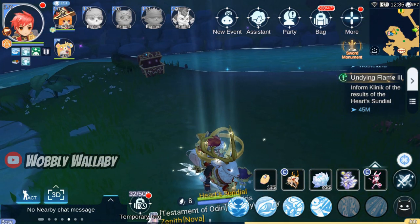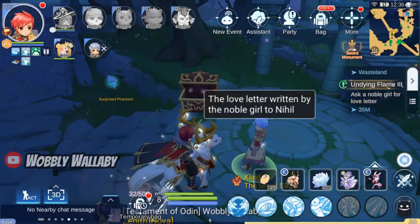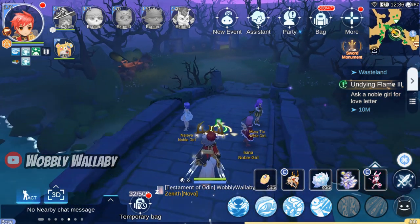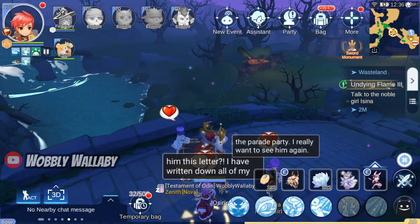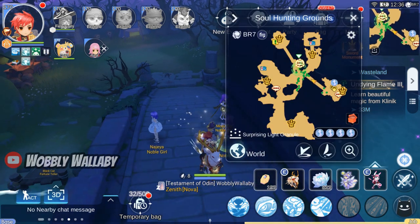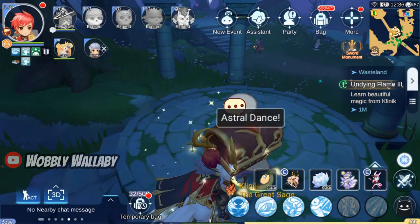I get another clue. Talk to Klinik again and then he'll ask you to go to the middle right side of the map. A bunch of noble girls are on the bridge wanting to give Nihil a love letter. Go back to Klinik after to talk about making beautiful magic. He asks us to show this magic to those noble girls.